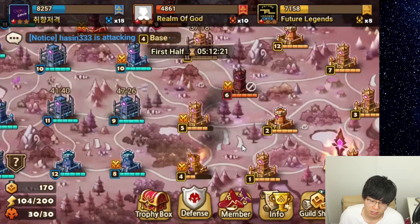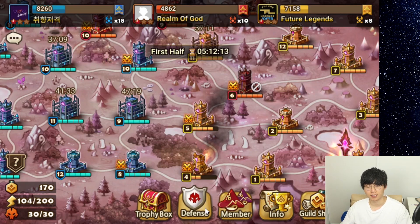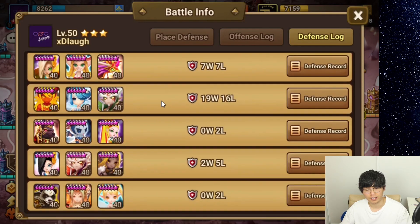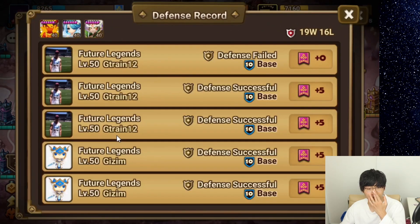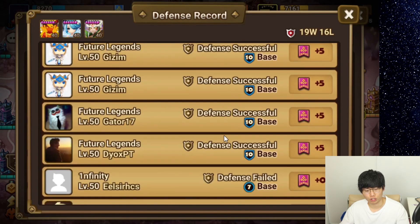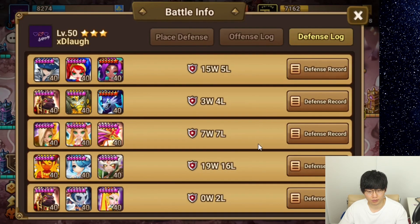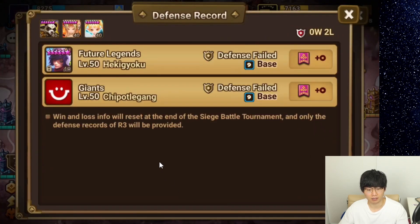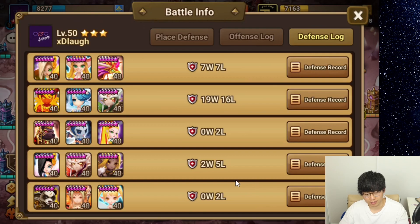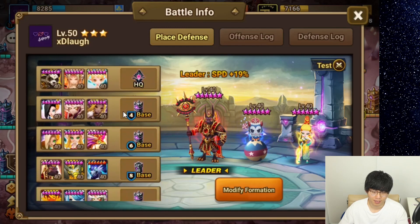Before we start attacking, let's check the contribution. Currently we are standing at 35 contribution, so we got 7 wins. The defense that got those 7 wins is this one right here — my Thessarion, Tetra, and Tyrannus. It has 7 wins from Future Legends. Everything else has lost. This other defense is just whatever I put up because my guild didn't have any more useful defenses, so I made something that could work in the meantime. Maybe I should change it — how about we take in a healer? I'm not sure how well it will work, but we could try.